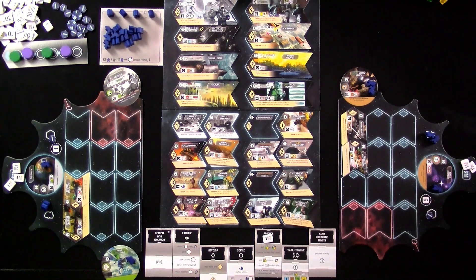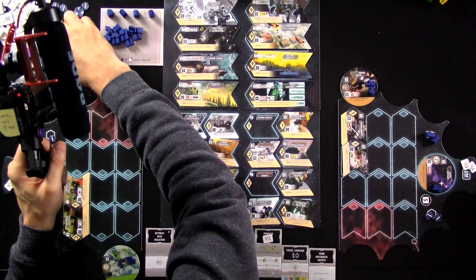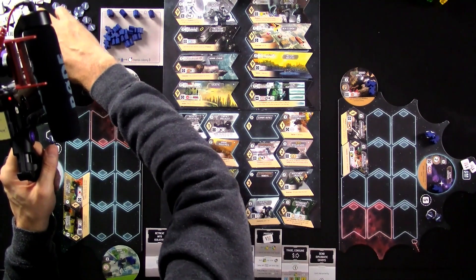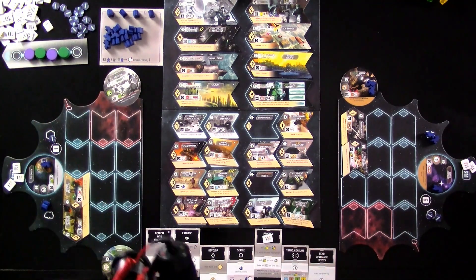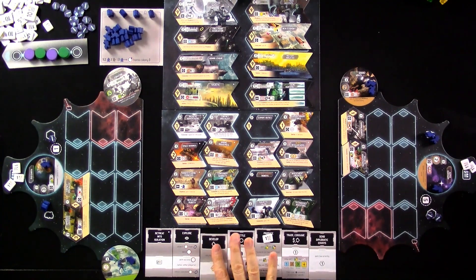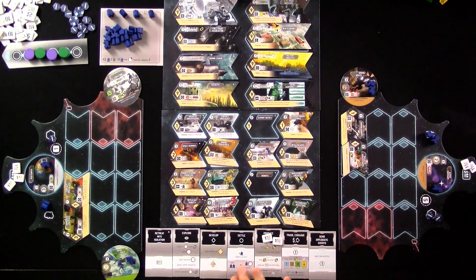It is Jen's turn. She could start producing and get a space buck, but I think she's going to mix it up a little bit. Jen's going to send some diplomatic envoys, which gets her a victory point and gets her first place. So Jen is taking two turns in a row. Which basically means Jen was about to produce anyway to get stuff, but by doing that first, she got a point, she changed the turn order, and now at the end of the round she'll be the one to produce and she'll get two space bucks off of this instead of one. Isn't she a clever girl?